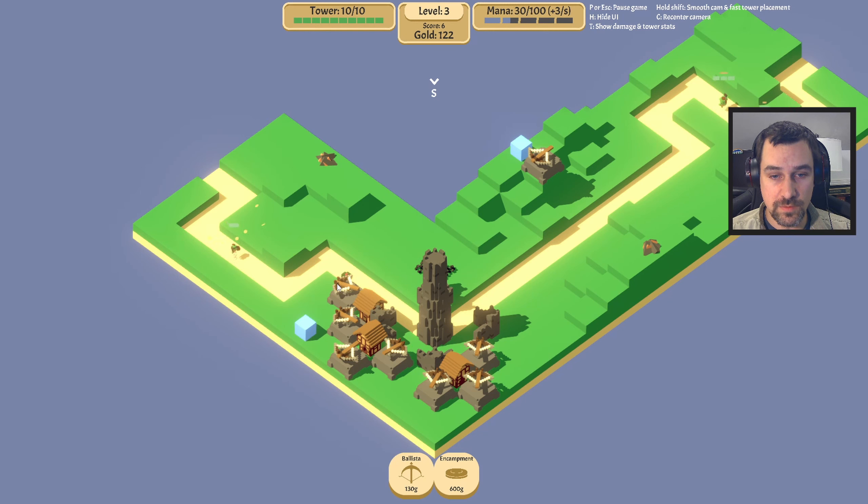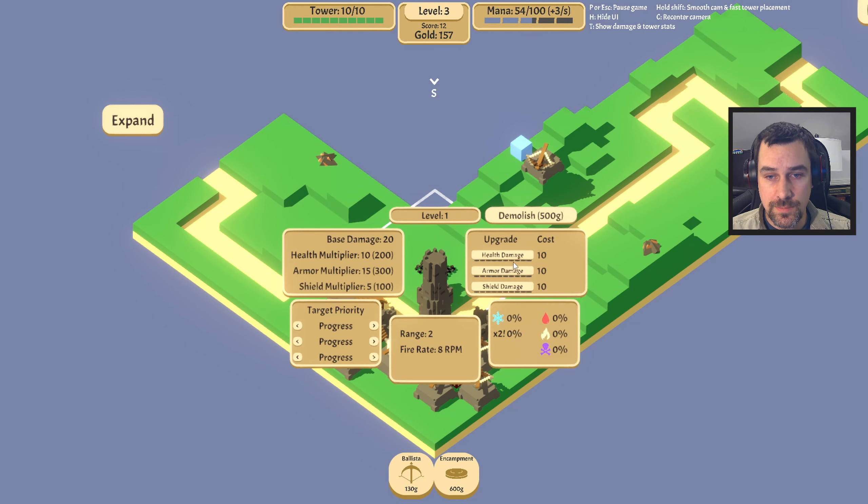Okay, so it throws one out every couple seconds. Of course it threw it on the path where no one is, because why not. It does some good damage though. Maybe this is something we want to upgrade the health of right away.